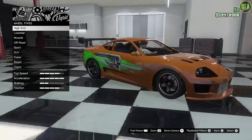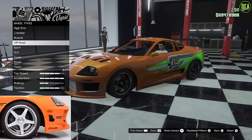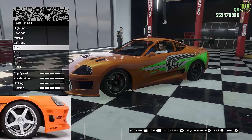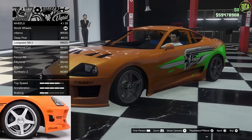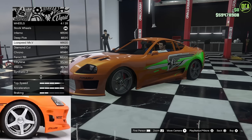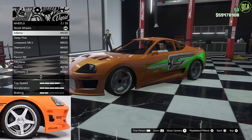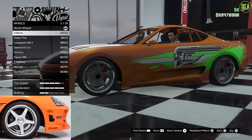For wheels, there are a bunch of different options you can use for this build. In the sport category, you can use the Speed Mark V — even though the hubs aren't connected to the wheels, they're pretty similar. You can also use the Infernos, which is my personal pick. It's the closest we have in-game to the real wheels — it has the multi-piece design, the chrome lip, and the five-spoke design.